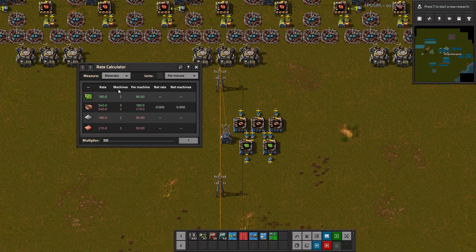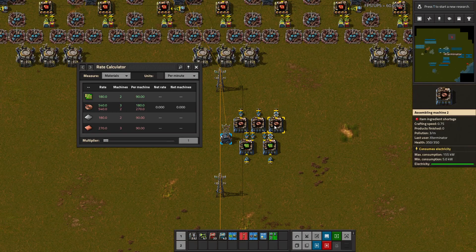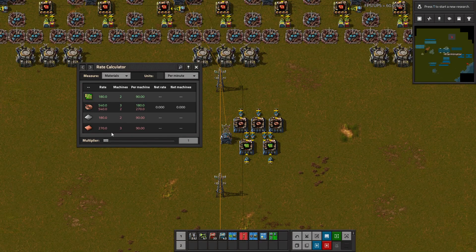We can see here that there are two circuit machines and they produce 180 of these per minute, because that's the rate we're looking at — 90 each, which makes sense. The green is production and the red is consumption. We know that the three-to-two is a perfect ratio, which this also confirms: it produces 540 cable and it also consumes 540 cable. The three machines are shown in green because there are three producers here. This is also the total consumption for iron and for copper. We can switch it — if you want to look at per second it'll just change on the fly, you don't have to reselect. Transport belts is super helpful too.